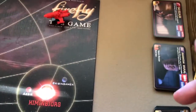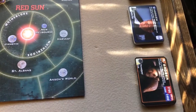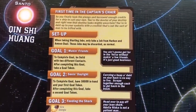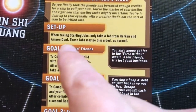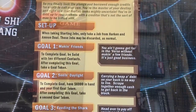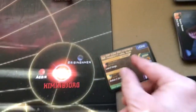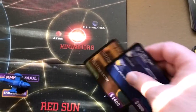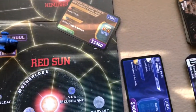Next, each player takes a job card from each of the contact decks, then discards down to three. However, with the story card chosen for this game, it says when taking starting jobs, only take a job from Amnon Duel and Harken — these jobs may be discarded as normal. So instead of taking one from each of the five decks, each player just takes one from Amnon Duel and one from Harken, then decides whether to keep them.